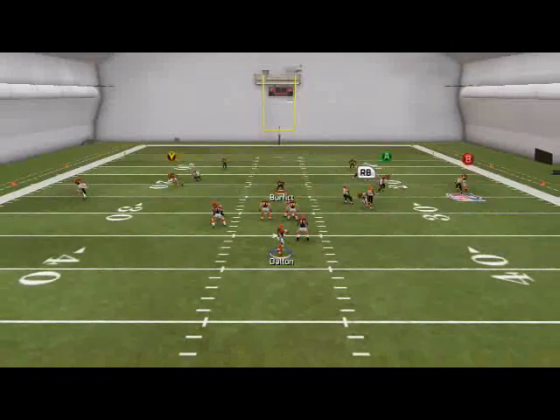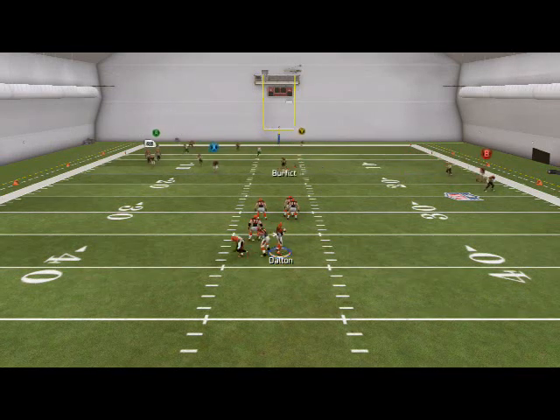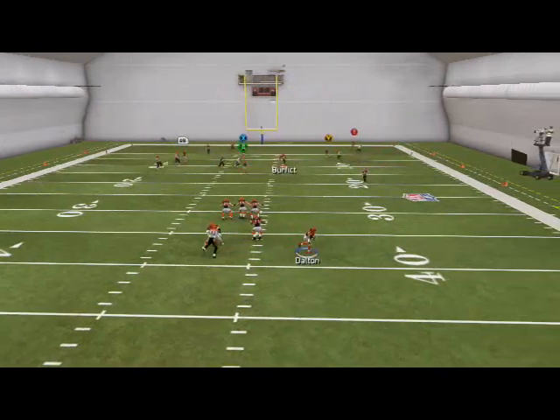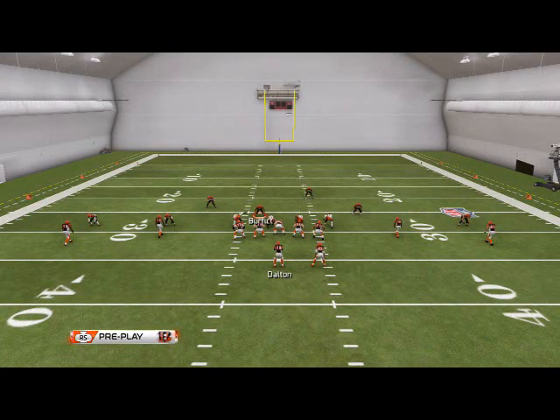This is a really good man coverage — we talk about Two Man Under almost every week. It's one of the best man coverages in the game, actually the best, and from Nickel Strong that's no different. There's no crazy glitchy coverage here, it's just man-up defense with your user in the middle of the field. When combined with the base pressure that looks like a Cover Two, the basic Two Man Under will throw your opponent off and hopefully force turnovers and mistakes. Thanks for watching, guys — we'll see you tomorrow with our base zone coverage.